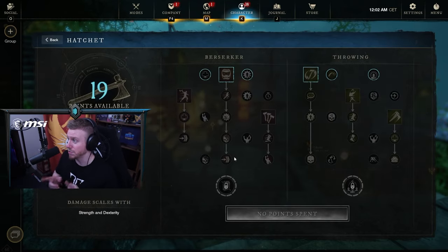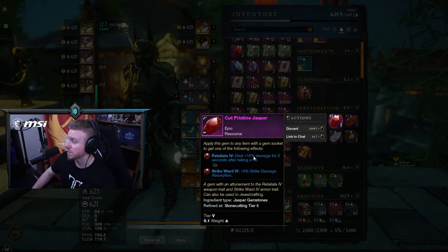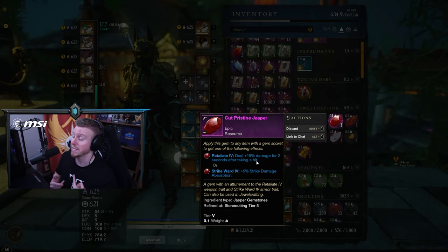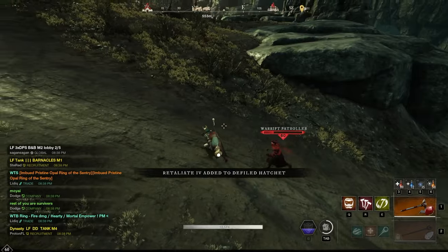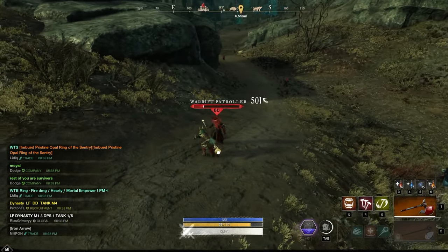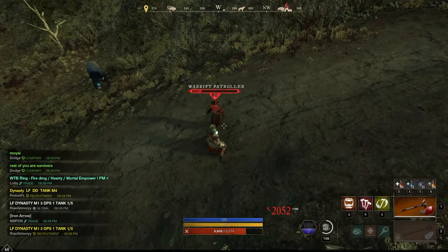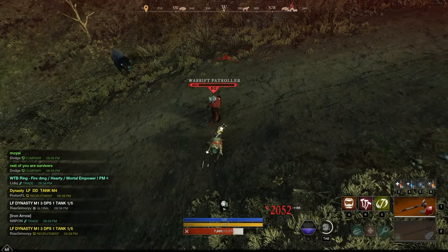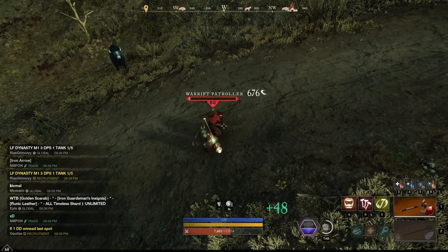On the Hatchet, there are actually two choices. Opal is one of them, but the other gem to consider is the Jasper gem — 15% damage for two seconds after taking a hit. I still think that criteria is a little more difficult to meet than the dodge one. But if you find it difficult, or you just want to stand there and swing like some hatchet players do — just standing in sacred ground letting them hit you — then Jasper might be an option. I'm still generally going to recommend the Opal.